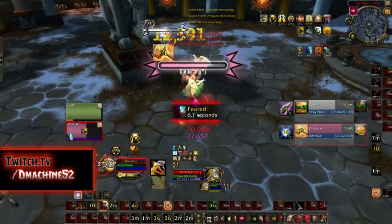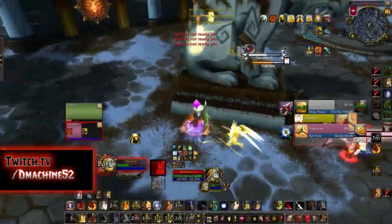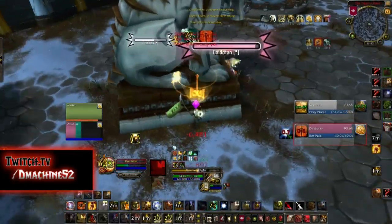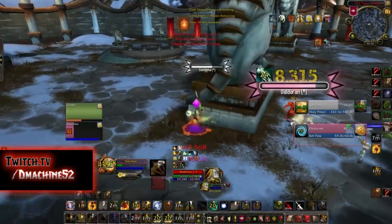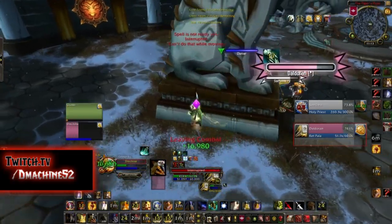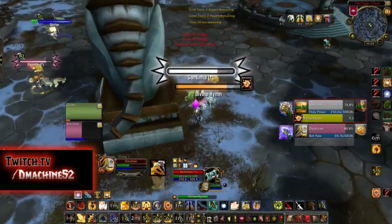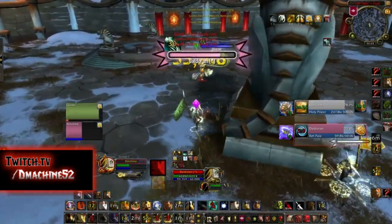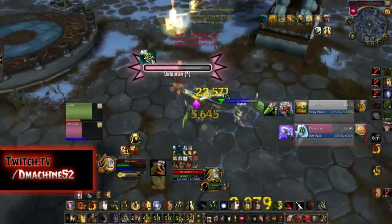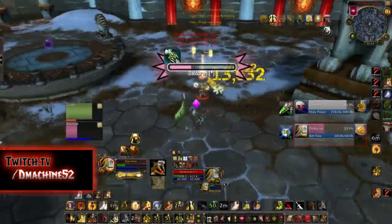Save CC until you force a bubble, then play defensive when the Paladin is bubbled. If you still have cooldowns available when the Paladin bubbles, switch to the Priest. A Paladin in a bubble does 50% less damage, so Holy Avenger procs will keep you alive. When the Paladin comes out of bubble, save your CC for that, survive until CC comes back, then CC chain the Priest again and go for the kill on the Paladin. Killing Lightwell and Syphene is very important.